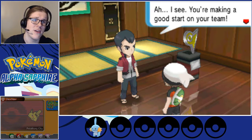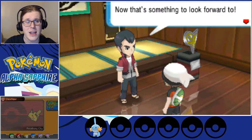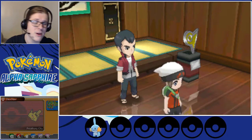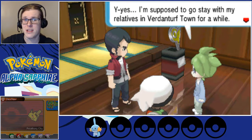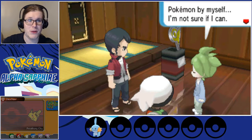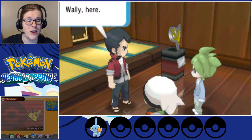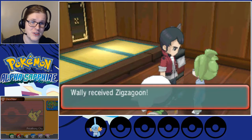Surprised you managed to get here by yourself — you're making a good start on your team. You're going to become a trainer. Excuse me — I'd like to get a Pokemon please. And we get to meet Wally. He's going to go visit his relatives in Verdanturf Town, but he might be the only place that wants a Pokemon with him. But I've never caught a Pokemon by myself — I'm not sure if I can. So go with Wally and make sure he safely catches a Pokemon. I guess this is your catching tutorial — despite having three different routes we've been on, two of which we were able to catch Pokemon on.